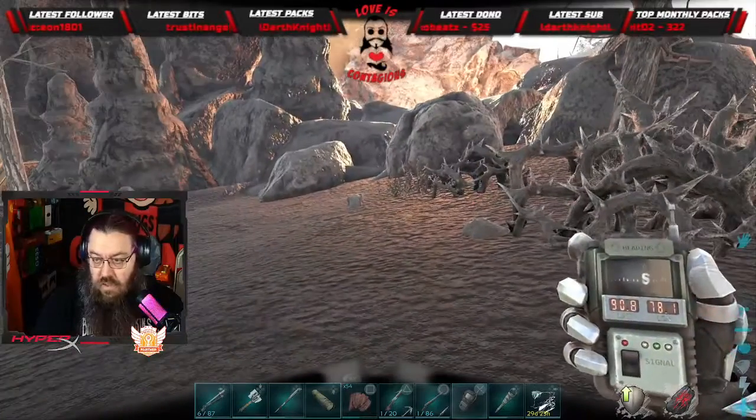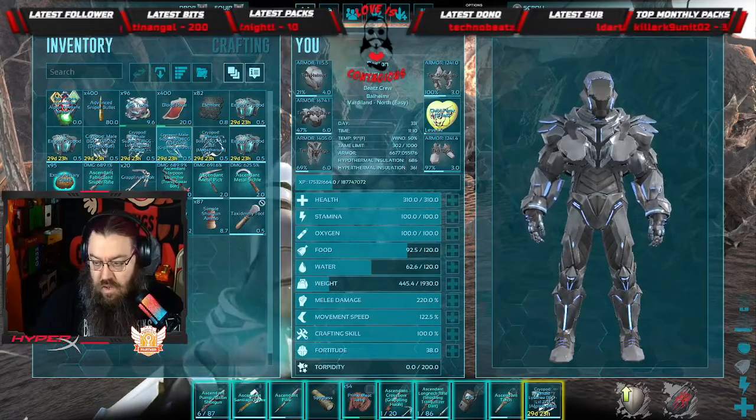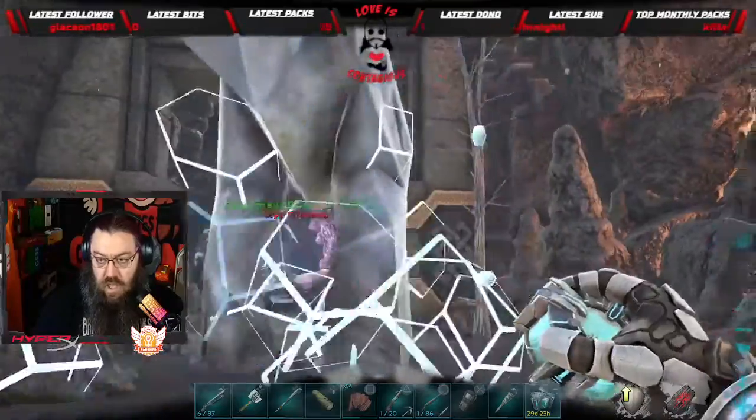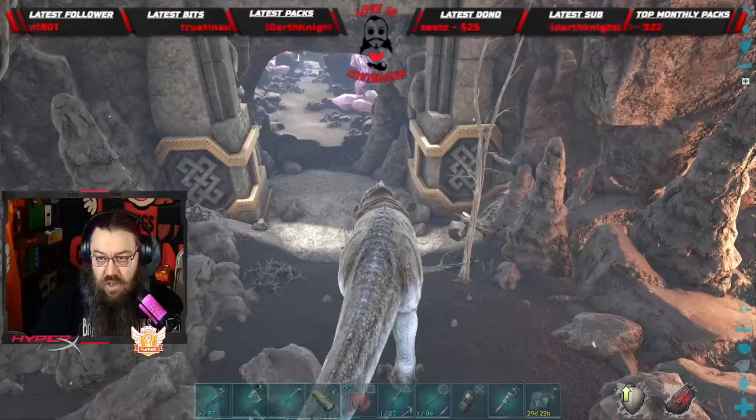I don't know what to expect in there. My friend told me there are desmodus in here, so I do have some blood packs on my body just in case this goes awry. I don't know if the giga will fit — we're gonna find out — and let's go in and see what kind of mess we create.